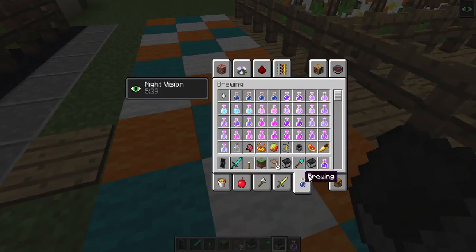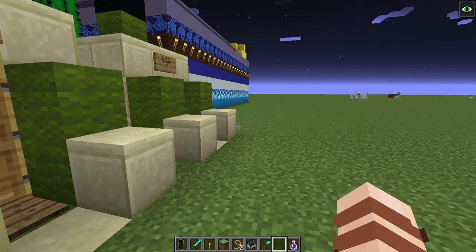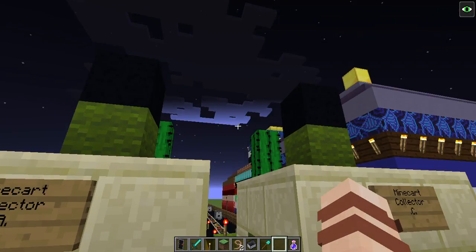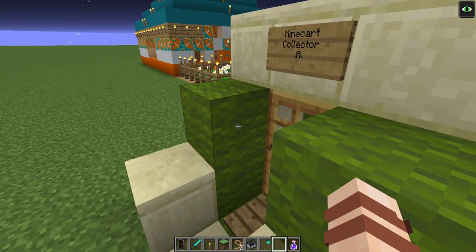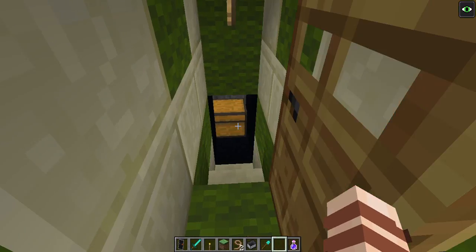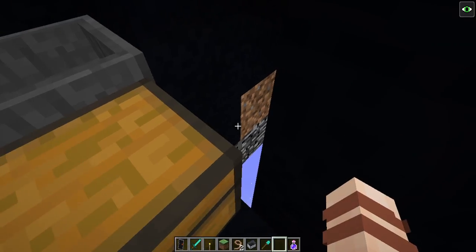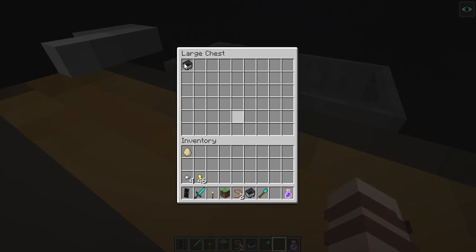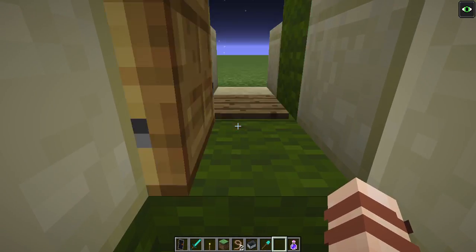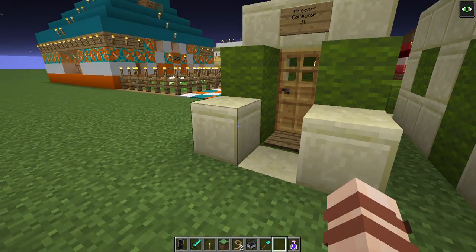Over here in the back of this machine we see minecart collector A, C over on that side, and B and D. My cloth is still here after all these months. Inside there are chests — oh, there's a random hole there, let's ignore that. Basically in here the minecart gets dispersed down into this machine. So yeah, that's how that works, and we have a whole other plethora of buildings to check out.